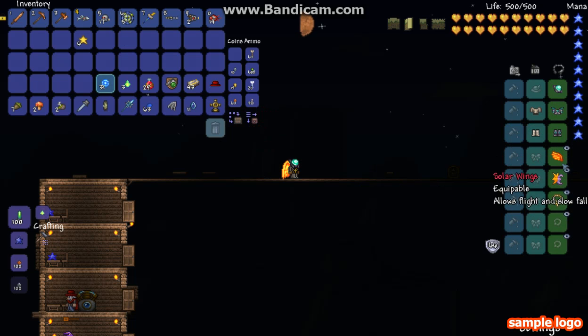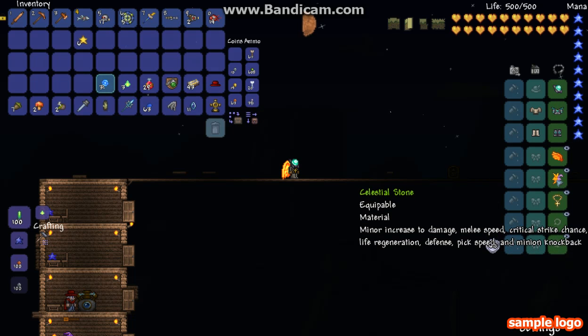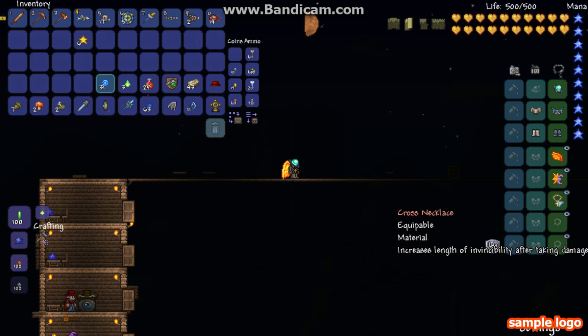I used the Solar Wings. The Chiseled Stone — it's good. And the Cross Necklace. That's pretty good.